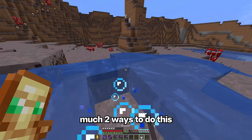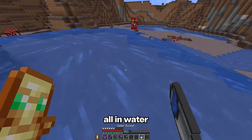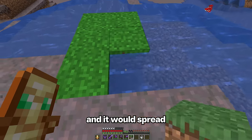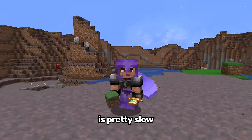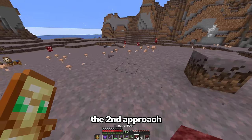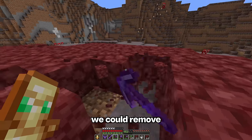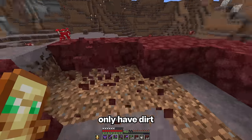There are pretty much two ways to do this. The first is to cover it all in water — that will convert the mycelium into dirt where we could then place grass and it would spread. However, that method is pretty slow. So then we could try the second approach of covering all of the blocks in netherrack. Afterwards we could remove the netherrack and should only have dirt.